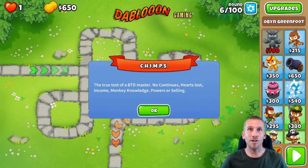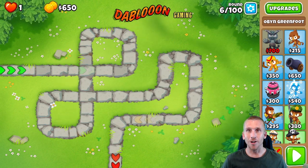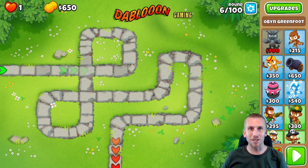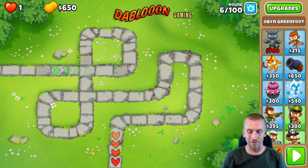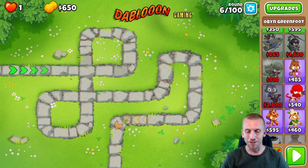We're going to Chimps, and I've tested this with a few dozen monkeys and heroes, but Obyn is the only one to use. I've tried it with Patsy Futso, that big buff guy, Donkey Kong, and that little DJ guy — none of them compared to our classic Obyn.